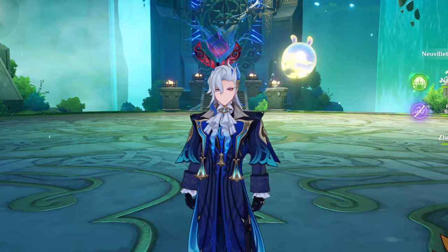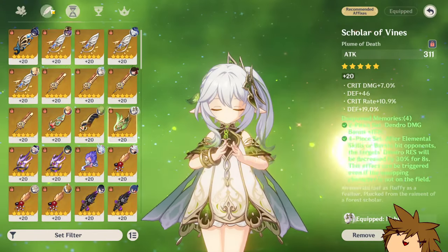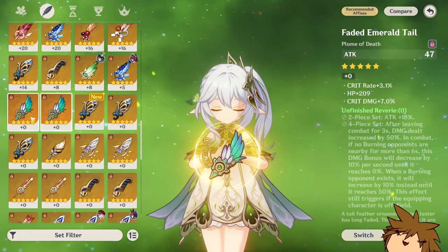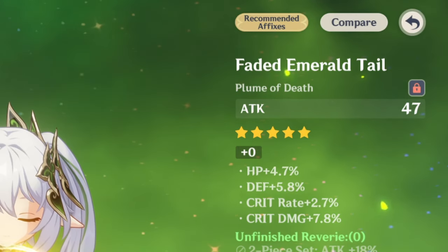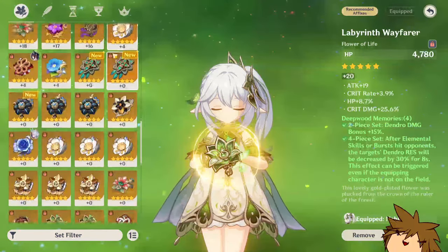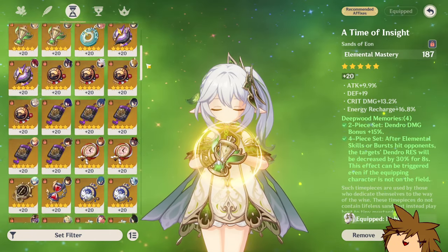We are going to be collecting some Emily artifacts and I already have some decent ones and I'm getting ready to level them up. It's going to take a while but we are going to get there. We already have this one which has a lot of potential, and we have this one - this A4 substat already - which is going to be really nice to level up. We're definitely going to be trying to do that one first.